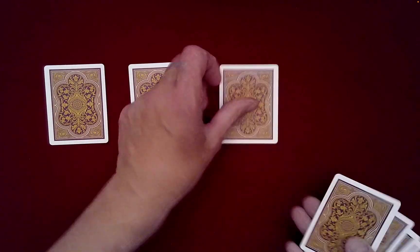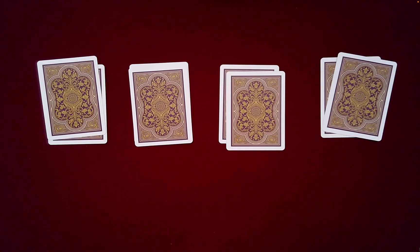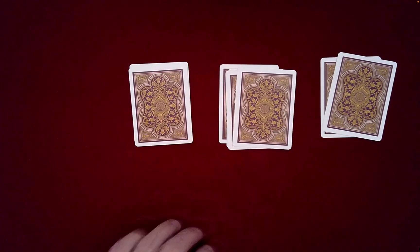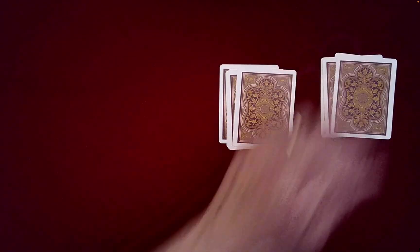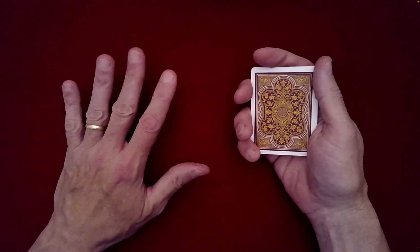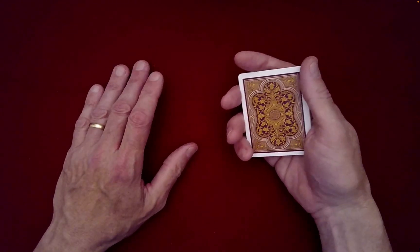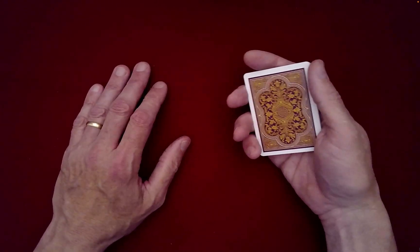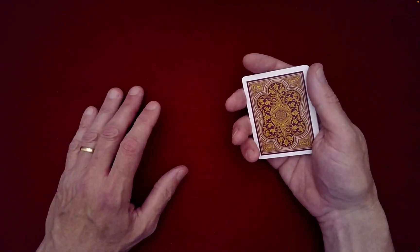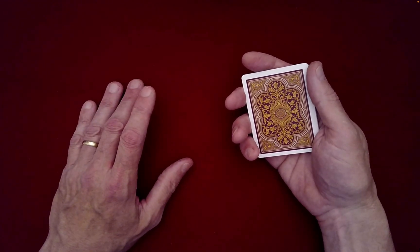I'll go ahead and just deal that into four piles. How would you like these stacked? Left to right, right to left. We can even do something called leapfrog stacking, which is kind of fun — left to right and leapfrog. So this packet here leaps over its neighbor and lands there. This one leaps over its neighbor and lands there. You can have the spectator tell you how many times to perform this dealing out into four piles with random stacking from left to right, right to left, or leapfrog stacking, as many times as they call for, as long as you have enough hours in the day. But it won't harm this packet.